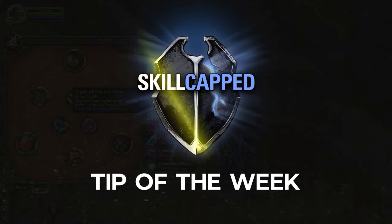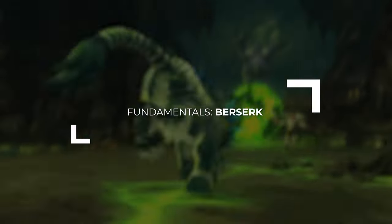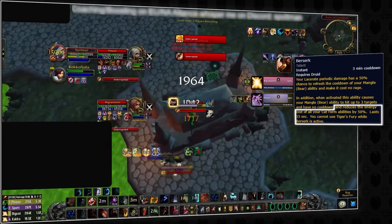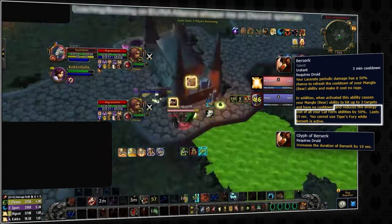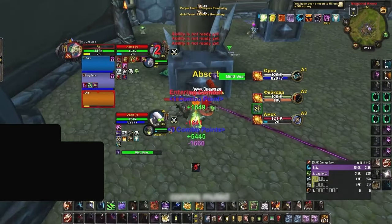We have an exclusive Skill-Capped tip to help you get started in Cata PvP, coming directly from our new Classic course. We're going to be breaking down our main offensive cooldown: Berserk. Berserk is a 3-minute cooldown that, when used, will cut the energy cost of all your abilities in half, lasting for 15 seconds — further increased up to 25 seconds when playing with the Glyph of Berserk. Generally, there are going to be two main goals when using Berserk.